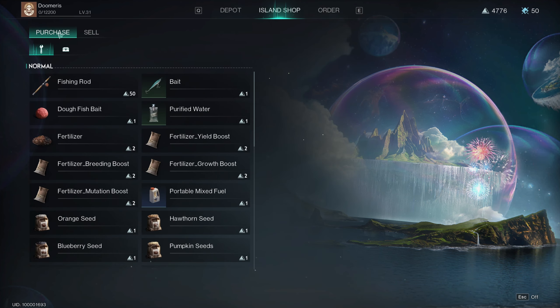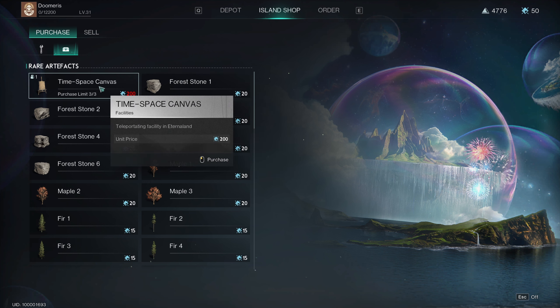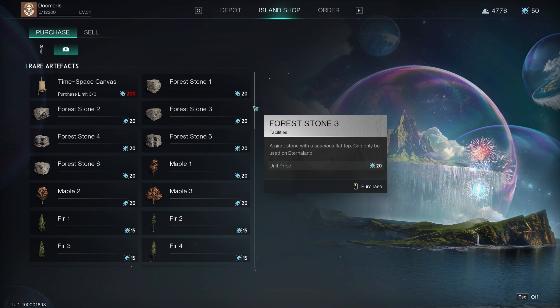Welcome to Once Human everybody! In today's video, I'm going to show you how to set up your EternaLand and how to invite other players in order to be able to PvP, do duels, or just 1v1 someone. You can do that in EternaLand, just like this.